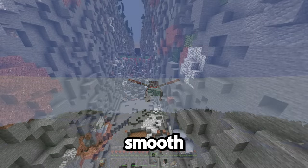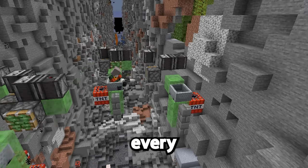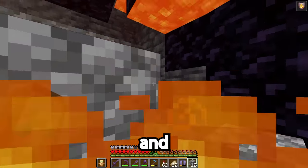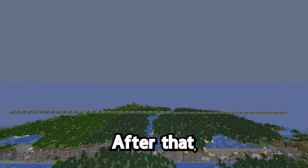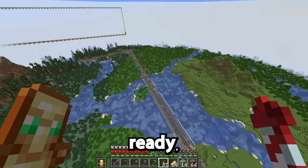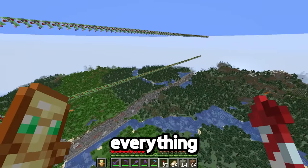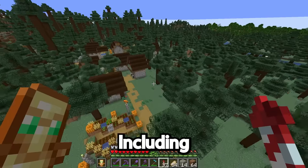And all the trenches are done. It wasn't exactly a smooth process. The flying machines broke several times on every single side of the trench, and there was a lot of lava and water cleanup as well. After that, I made the actual real deal world eater. And now that everything's ready, when I run this thing, everything within this perimeter is going to be destroyed — including this village.